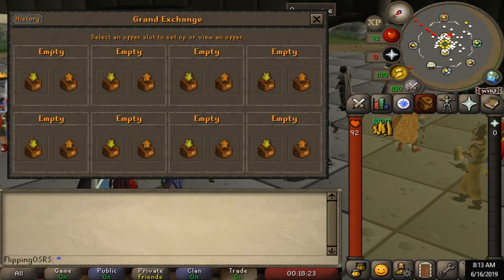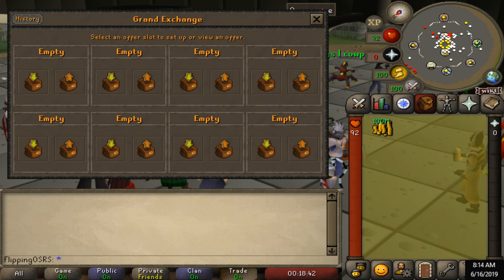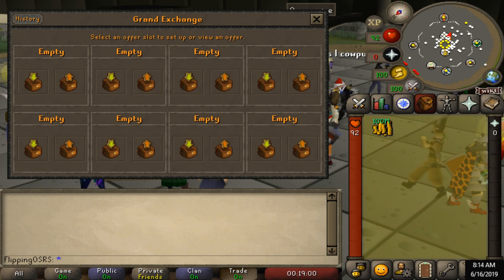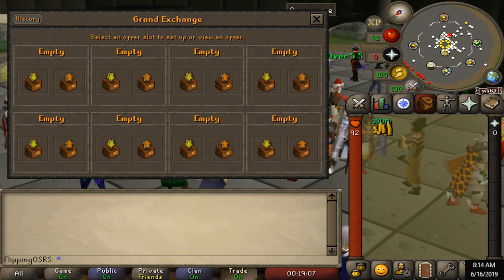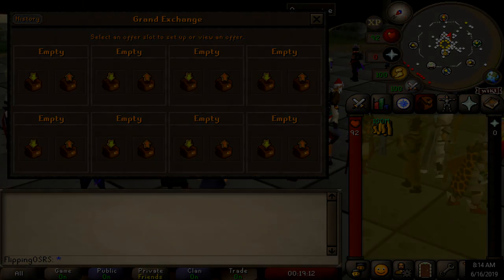Hello everybody and welcome back to a brand new video. Today I'm going to be making a high volume flipping guide. Now you might say that high volume flipping is one of the simplest forms of flipping, and you are probably correct. Items like Zulrah scales, runes, ammunition, food, and ores — those are all extremely basic items to flip and some of the first ones that people do. Anyway guys, hope you enjoy and let's get started.